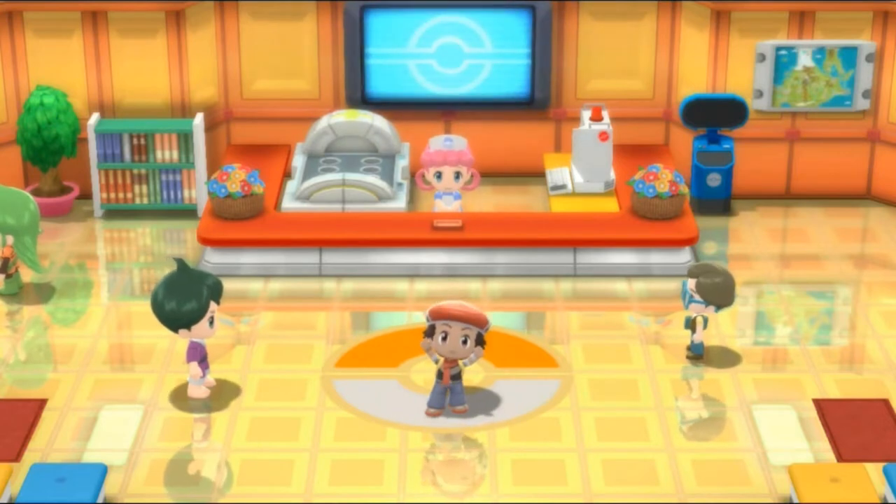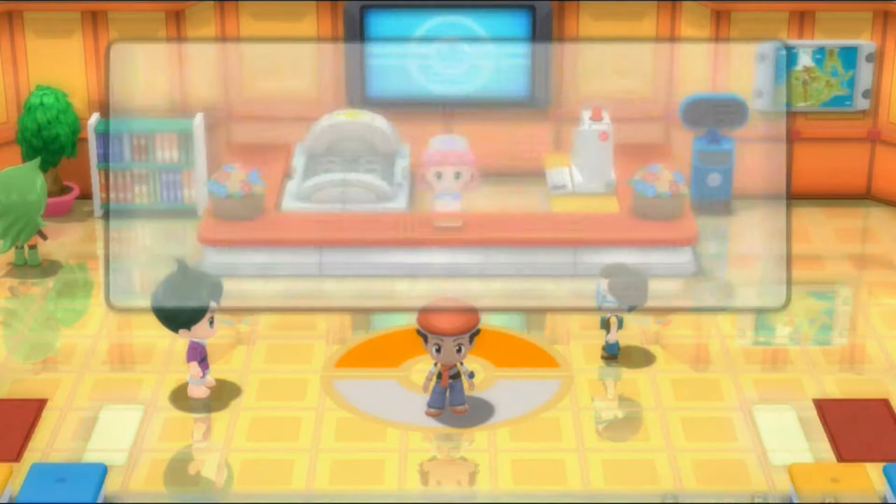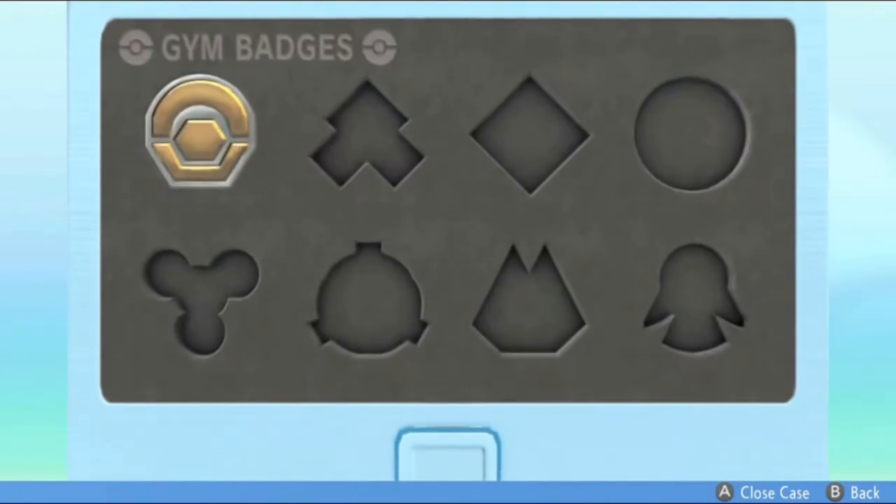In our last episode, we actually won our very first badge right here in the Sinnoh region. Let's go ahead and take a look at that right here. Press the Y button and — bam! The Coal Badge. Not that good looking, but it's still something right there.